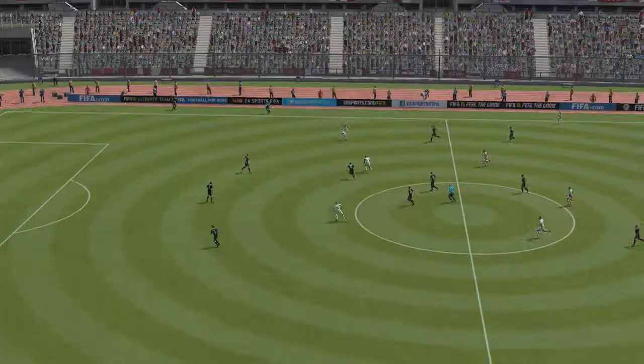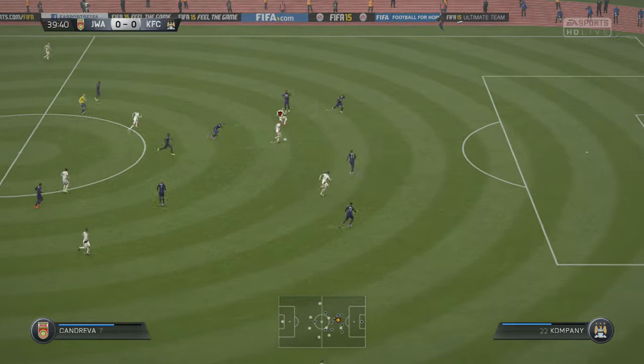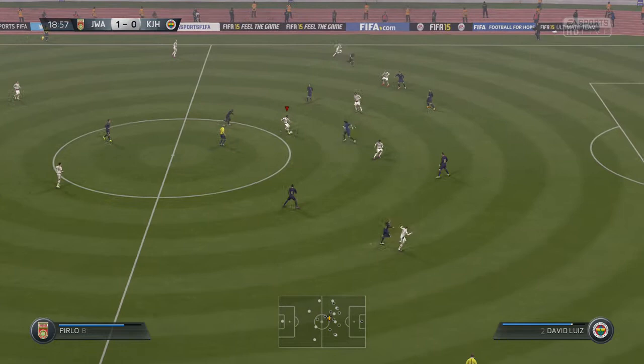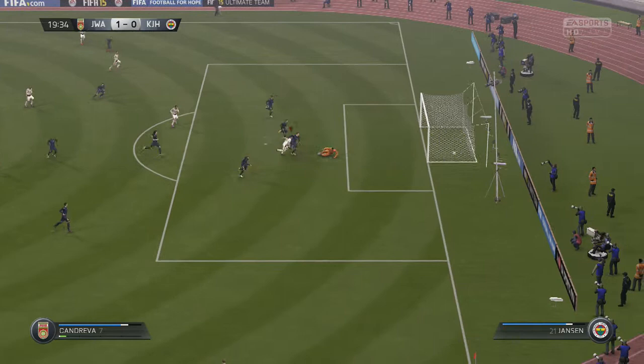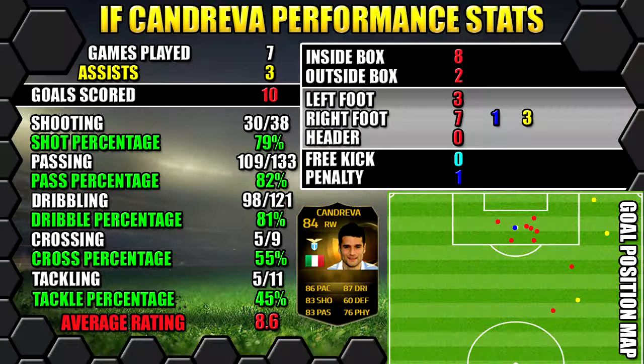He also has great passing and crossing — 88 crossing — so he can whip the ball in if that's his style of play. He can get to the byline and whip a good ball in, supplying goals as well as scoring them. His high/medium work rate means he won't hang too far back in midfield and pushes forward quite often. He does have a 4-star weak foot, though most of his damage and goals came on his right. It's always handy to have a decent left foot, especially on the right wing.